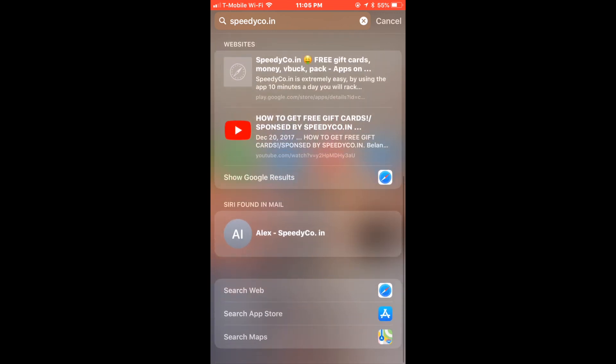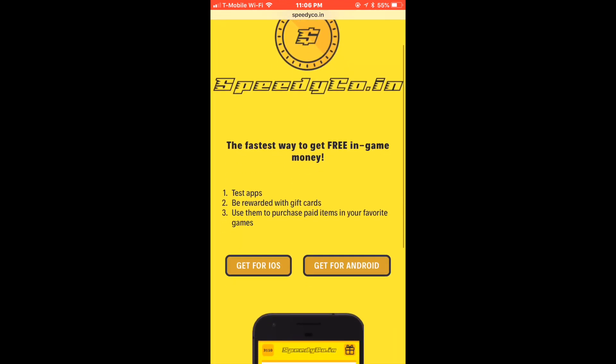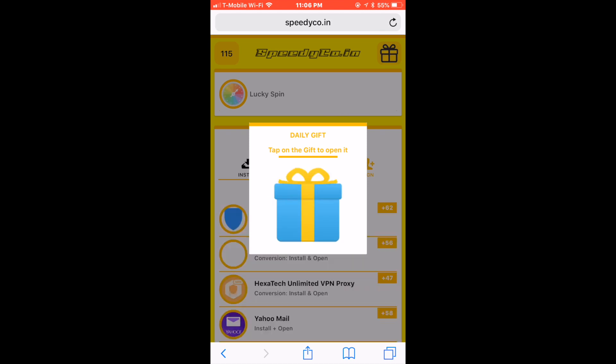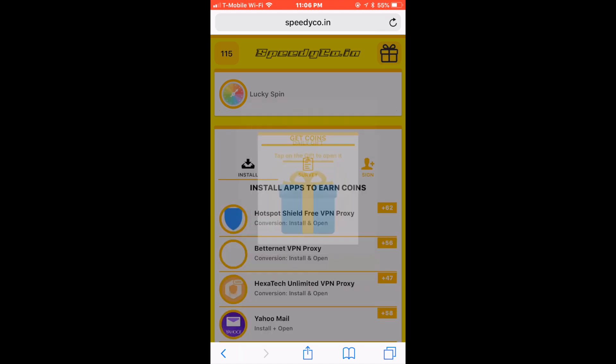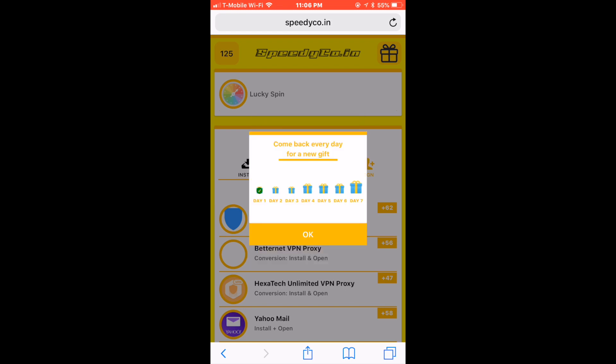Are you guys wondering how I got my Mutt Coins? Go to speedycode.com and use Porter Family upon signing in. You must download two apps before you can validate your account. It's a pretty cool app. This is how I get all my Mutt Coins. You sign in every day. You get a daily gift for seven days and you get an extra bonus.